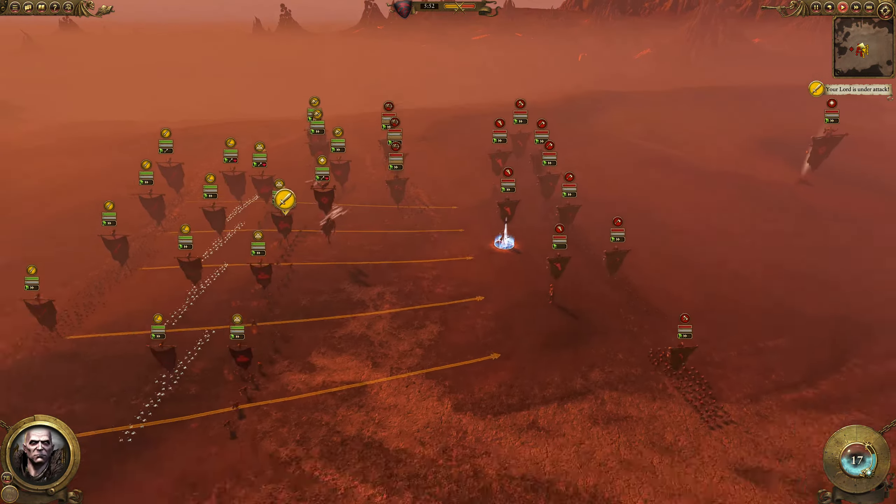I'm going to get a charge off into the rear and into the Savage Orcs as well. Also kind of a rear charge into the Black Orcs — but as you can see, not that much damage done. In fact I lost more than I did, so here I'm going to run away with the Cairn Wraiths from the Giant.